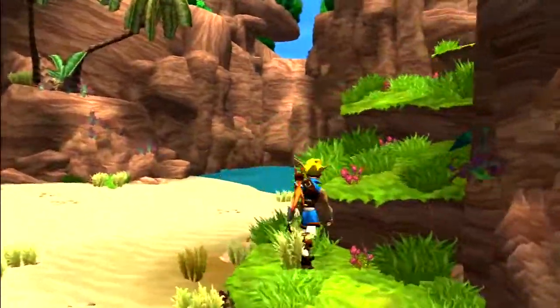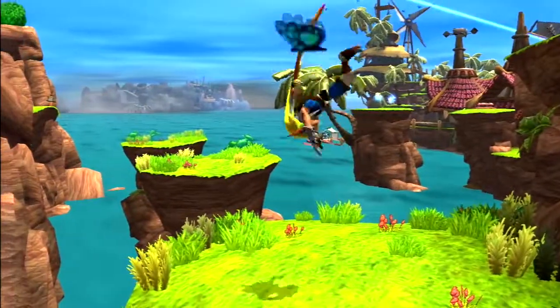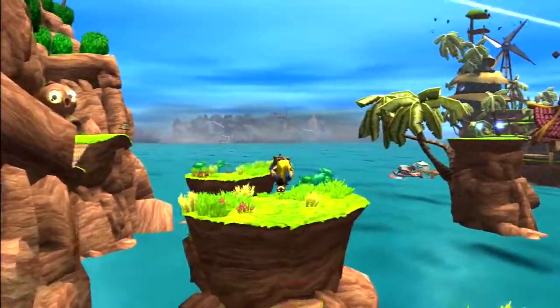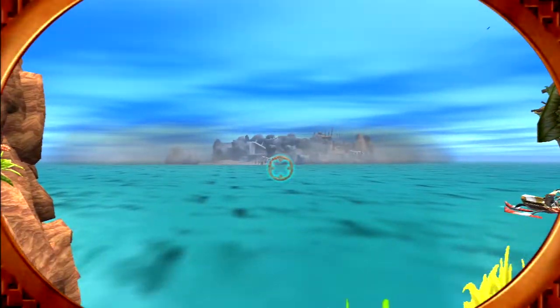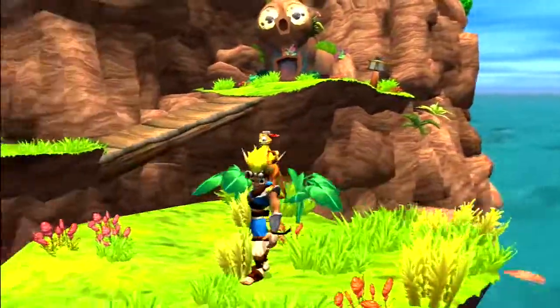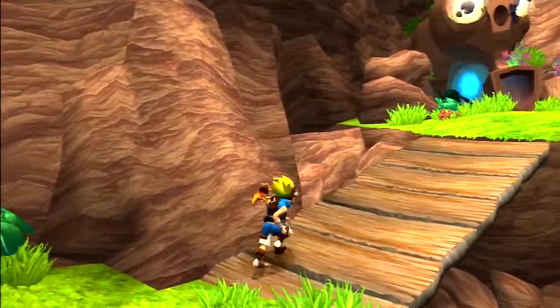Hey there everybody, welcome back to Jak and Daxter: The Precursor Legacy. This is Spiraling Helix. Last time we went over to Misty Island and pretty much sorted out all the Power Cells there, and stopped their Lurkers from doing Lurker stuff.